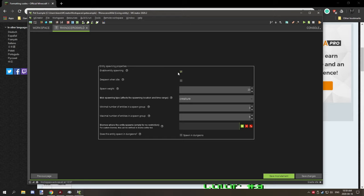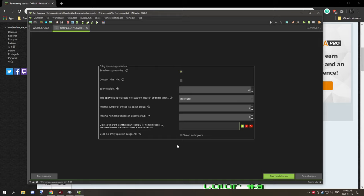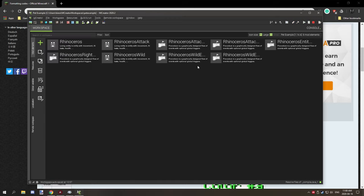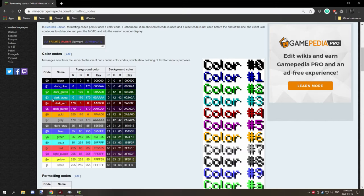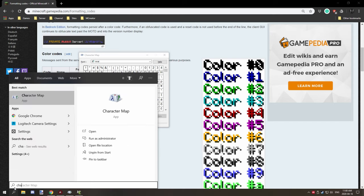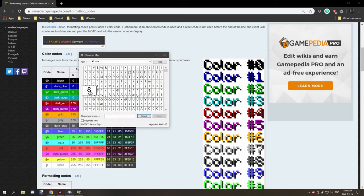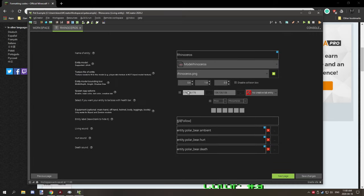For spawning properties, spawning is enabled so you can find it in the wild. You can set the biome - for a rhinoceros it would make more sense in savannah, but I left it blank so it spawns in every biome. It's a creature type so it will always spawn on grass, above caves and such. Spawn weight is 20. That's basically everything there is to making it work. If you're on Windows and want to get that color code character easily, open the Character Map - search 'char' and it will come up. The symbol is on the bottom of the page; you can select it, copy it, and paste it into your entity label.